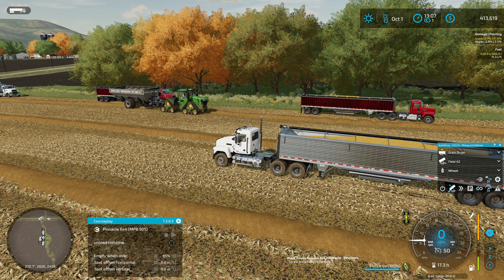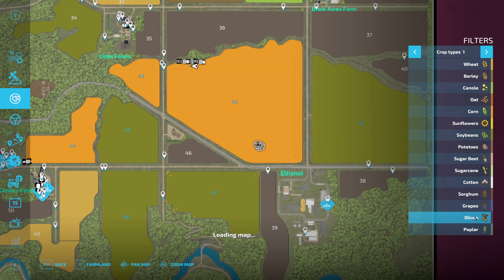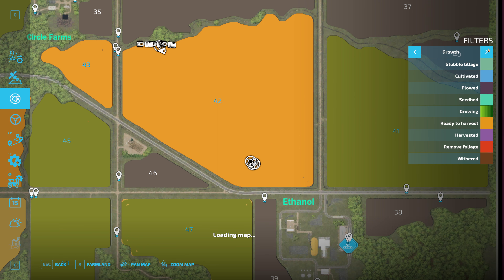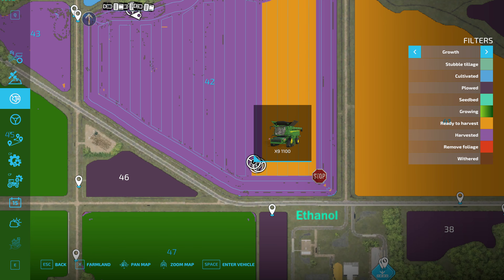Hello, the man here playing Farming Simulator 22, welcome back to the Upper Mississippi River Valley where corn harvest is in full swing. We're doing really good — probably like two-thirds, maybe three-fourths of the way done with the field. We're on the long rows now, and if we switch over to the screen we can see what's been harvested and the good progress we're making.